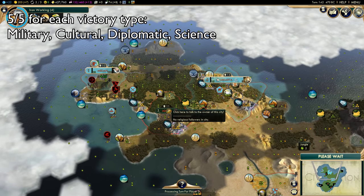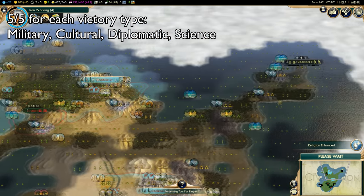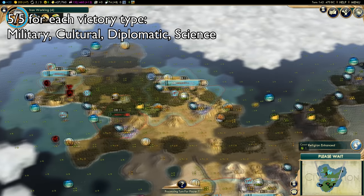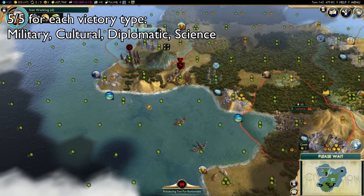However, a Civ can still have bonuses to getting a culture victory, even if that victory is harder to get than a science victory, so I somehow needed to represent that. Ultimately, I decided to go with 5 out of 5 for each, because it's hard to determine which one is easier to achieve than the other.